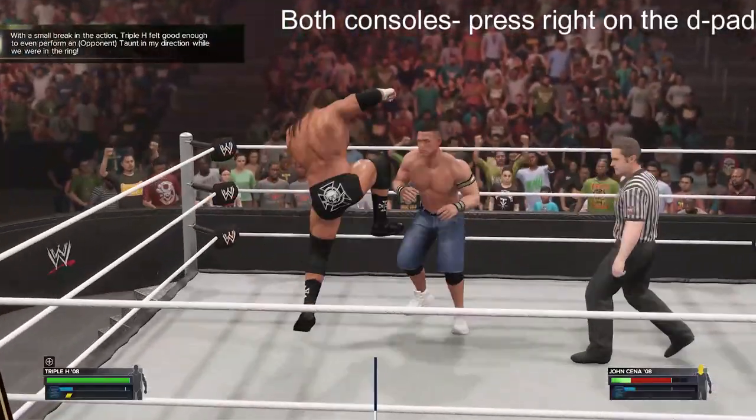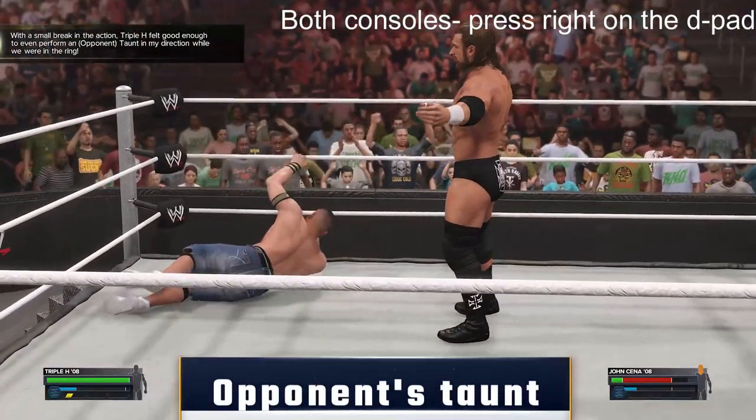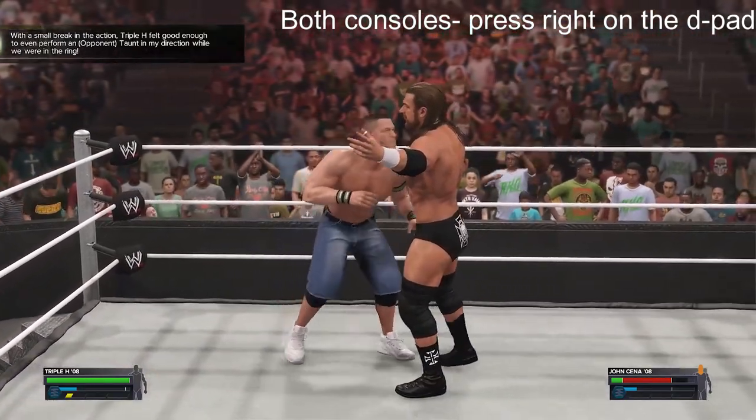The sixth objective: Cena must be in the ring, and I would knock him down first and then press right on the D-pad to do an opponent's taunt.